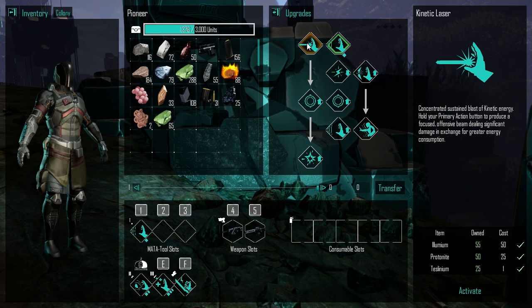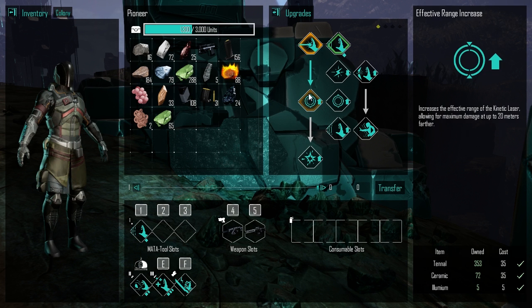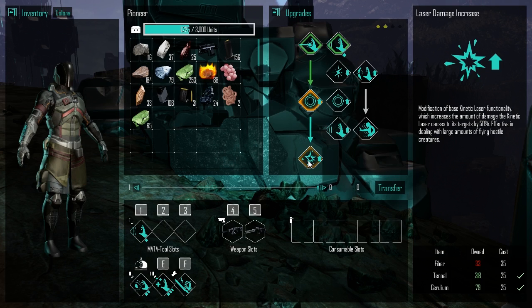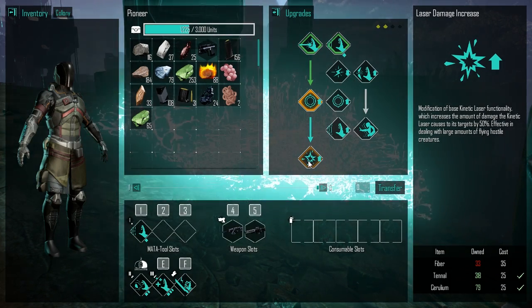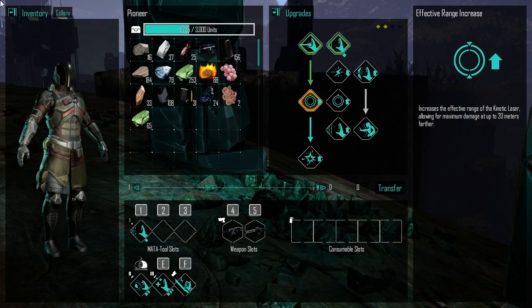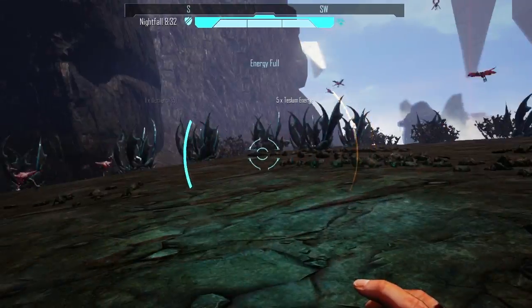Upgrade laser beam pew pew! Hold your primary action button to produce a focused offensive beam, holy moly. We can do it now - increase the effective range of the kinetic laser, allowing for maximum damage up to 20 meters farther. Now we need two more fiber. Modification of base kinetic laser functionality which increases the amount of damage the kinetic laser causes to its targets by 50 percent, effective in dealing with large amounts of flying hostile creatures - oh my gosh! We need to find some fiber.